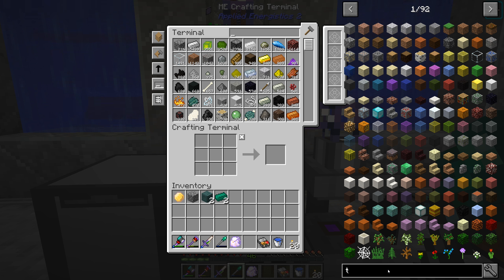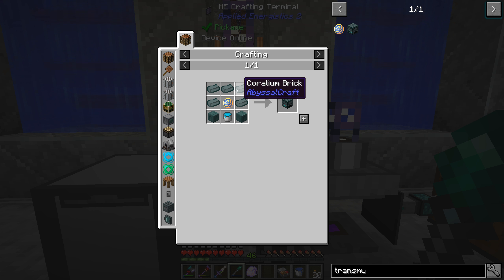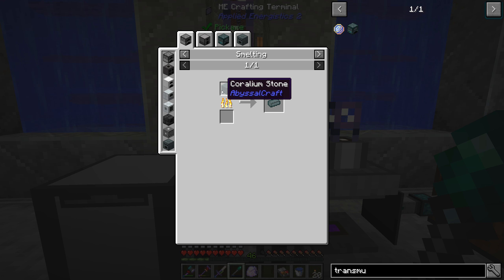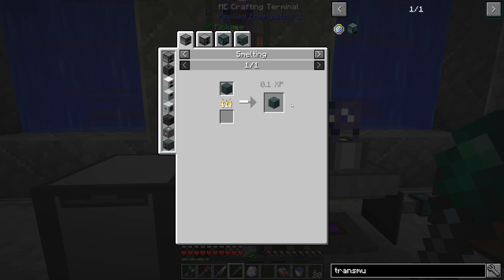Back downstairs - we can take these and turn them into two blocks of Refined Coralium. Looks like we have two ingots remaining from previously. Now that we have those, we should be able to go ahead and do the other things we were looking for. That was the transmutator, which is what we needed this for. So we need Coralium Brick, which comes from the Coralium Stone, which I think we have to get from that other dimension.